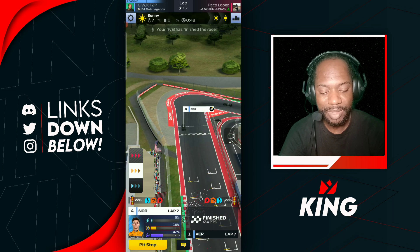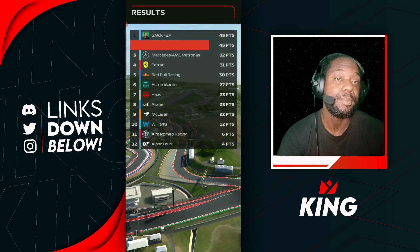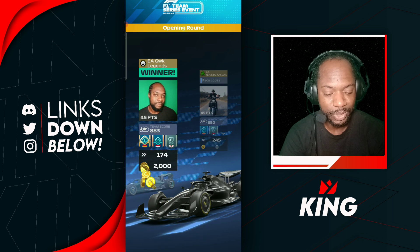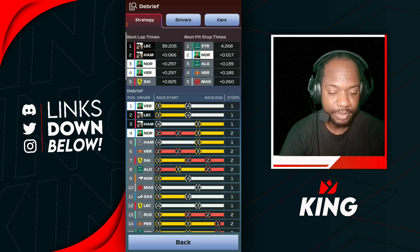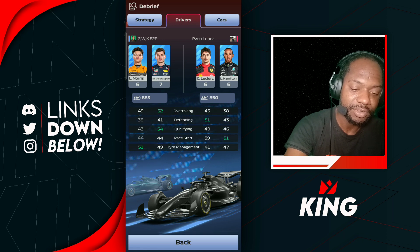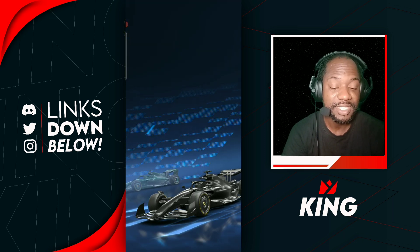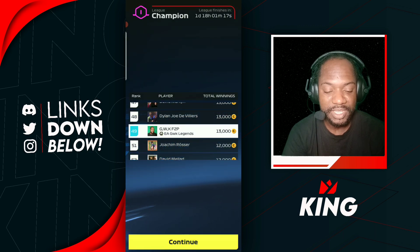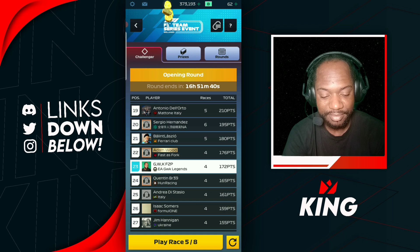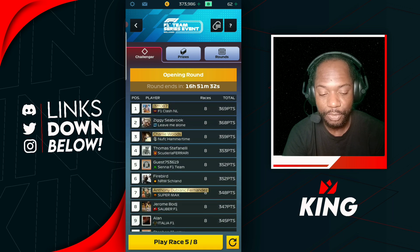With Norris qualifying far in the back, soft tires gave us the opportunity to make up places, though it required an extra stop. Still, we came back for 45 points. Running level 6 Norris and level 7 Verstappen on our free-to-play account. After four races we have 172 points total — just one race where Norris did some crazy cornering cost us points, but overall we did well and should make it through to the final round.